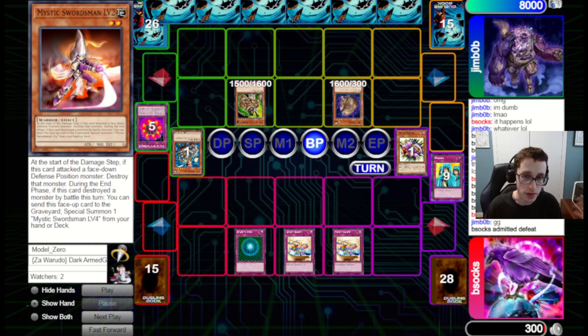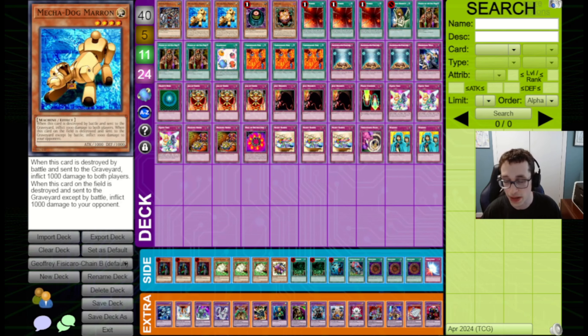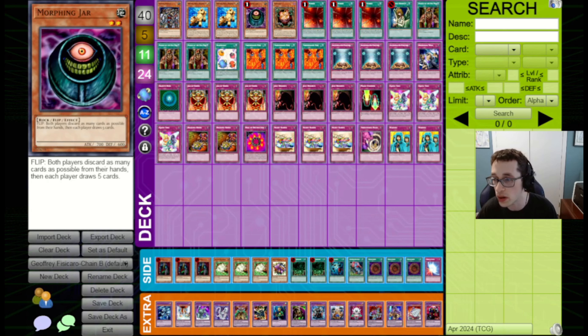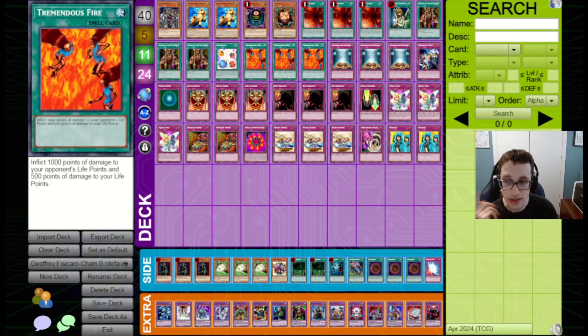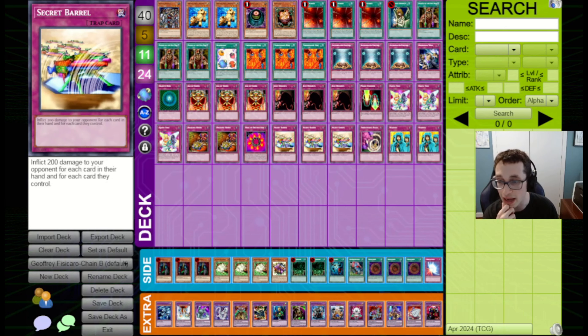As mentioned, that was the last of the games with my build of the deck. I also played with the original SJC San Jose Jeffrey Fisiccaro list — let's bring that up on screen. So, it's Chain Strike based. This is the list I started with in the last deck building video. It's got some different things — it has the Marins, which I mentioned before. It doesn't have Torrential Tribute in the deck, which I think I would play. I would also probably add the Nightmare Wheels and potentially shift some things around. But overall it's a pretty good version of the deck.